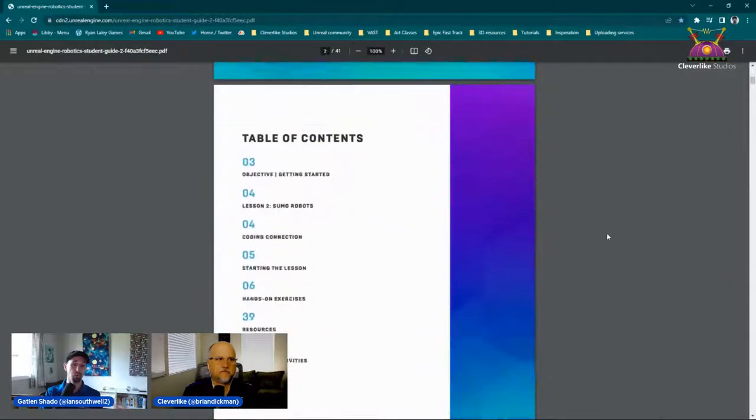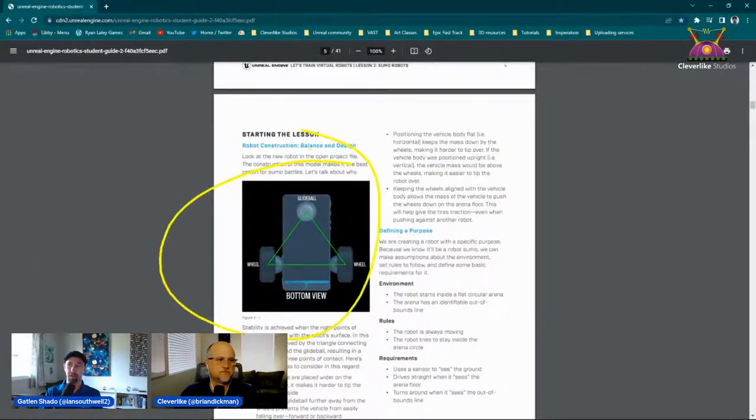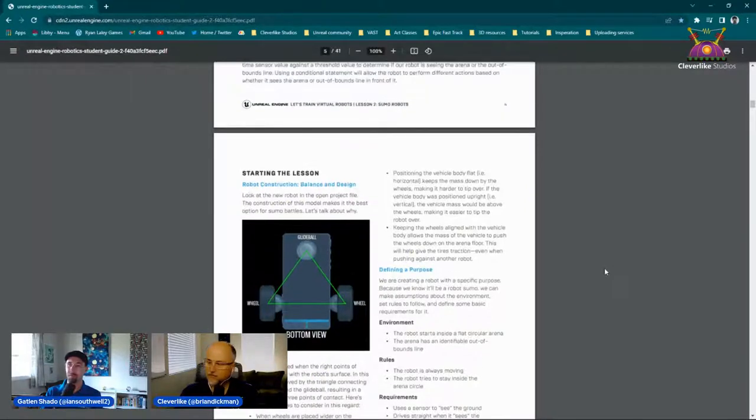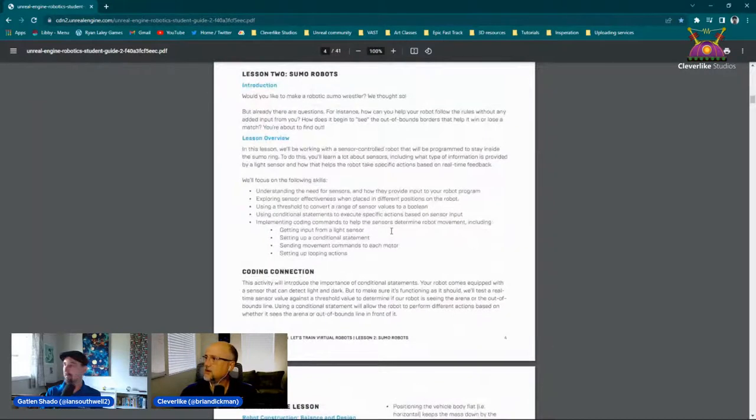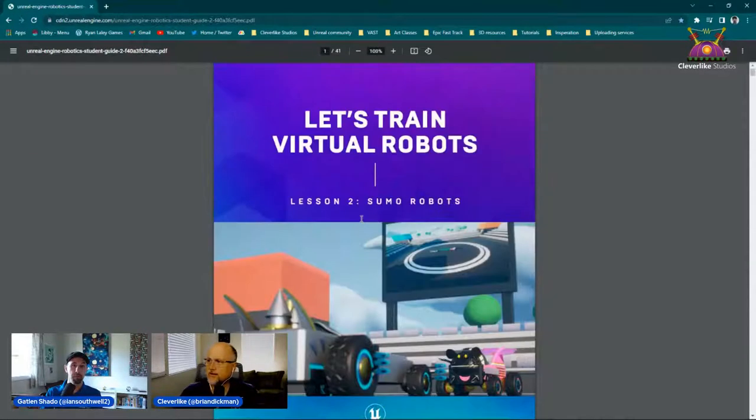We're going to roll through this — I'm not going to go word for word. I'll be throwing in little tidbits and tricks to make you more efficient. We talked about this robot yesterday, so we'll bring it up again. Brian posted the YouTube video for getting started, which will get you the essential project files. We'll start throwing in the links for Activity Number Two, so you can walk through the lesson plan and activity guide.